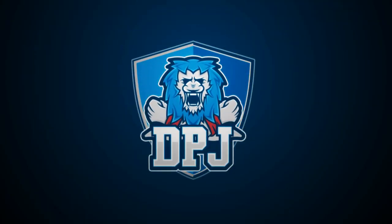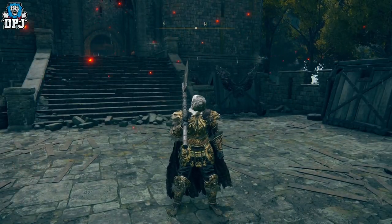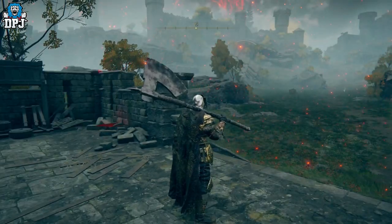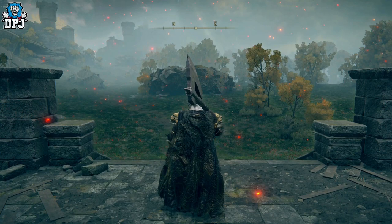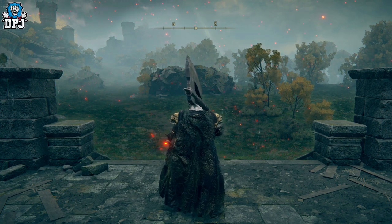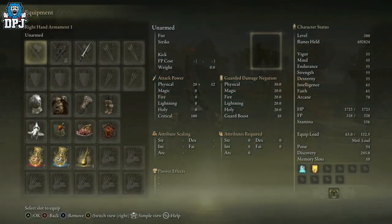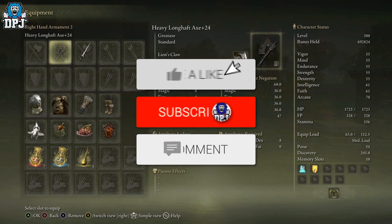My beautiful people, I am back with another Elden Ring video. Today I bring you a weapon guide for an axe I accidentally stumbled upon — one I haven't seen before and that's barely been covered. As far as I'm aware, there are about five to ten enemies on the map that can drop this. It's known as the Long Half Shaft. Either way, today we get into it all.